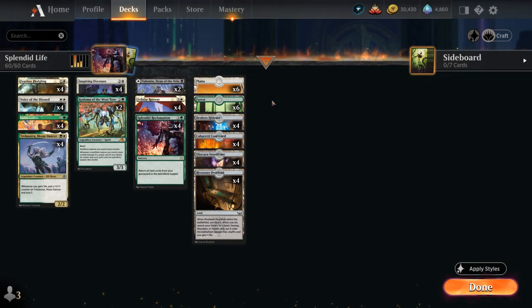Hello and welcome to another Standard Games video. Today we're taking a look at a green-white life-gain landfall deck, which is also relatively budget friendly as we don't need any rare lands in the mana base — which is pretty unique for a standard deck nowadays.